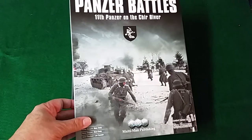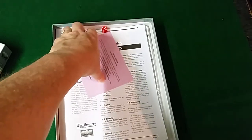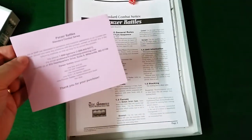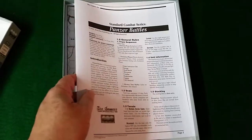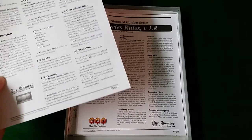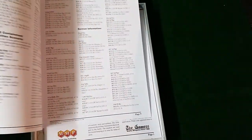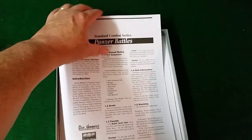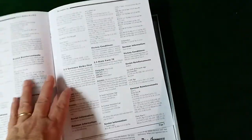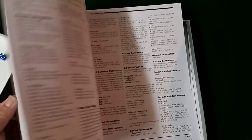I just opened it up to see what's inside. We have a content listing of what's in the game, two dice, rules for the Standard Combat Series, and Panzer Battles special rules for this game. Typical of these games, the rulebooks are fairly basic — adequate to the task but lacking in modern-day presentation. No complaints though, they're adequate.